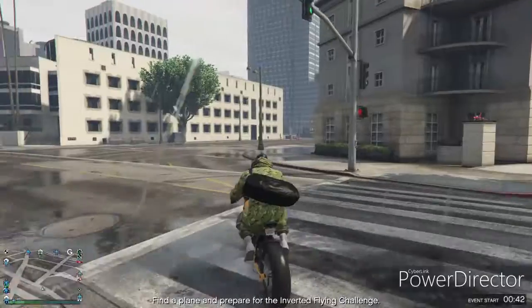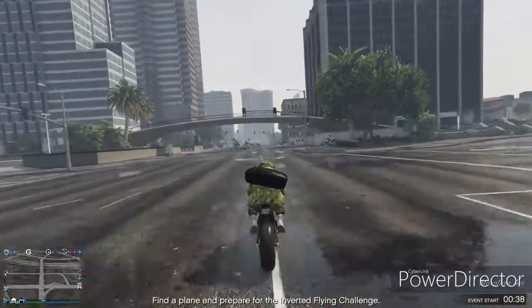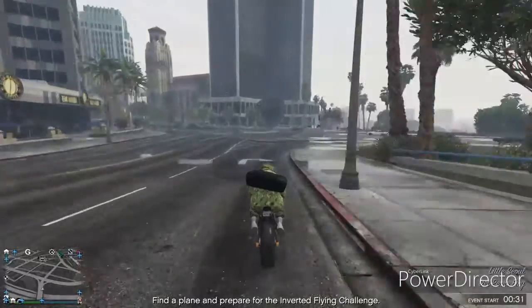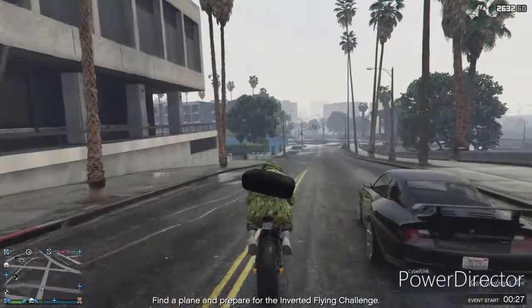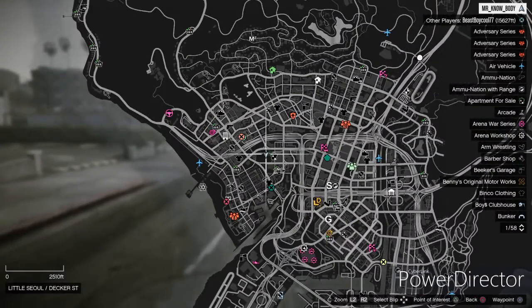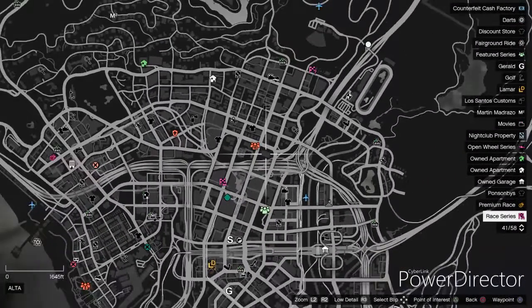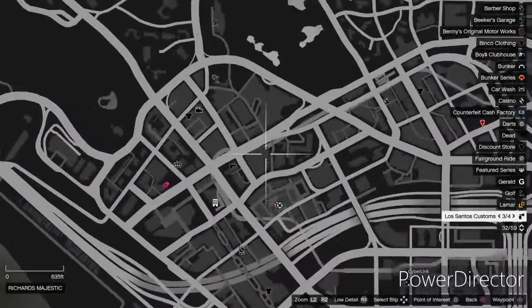What's up guys, I'm back for another video. Today we're doing two easy fun glitches that you can do to mess around with your friends. You could show your friends, and one of them you can actually use as an effect in photos if you're that type of person in GTA. For the first destination we're gonna need to go to, we need to go right here.